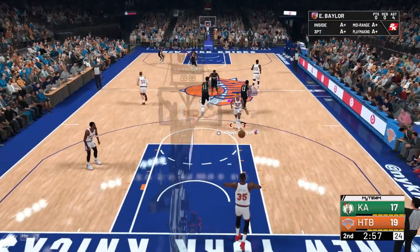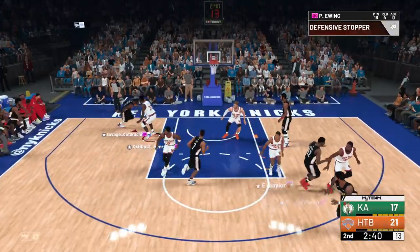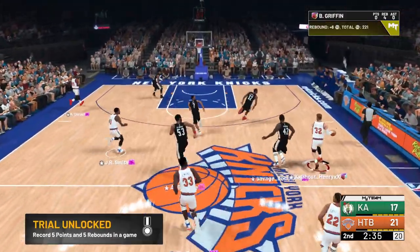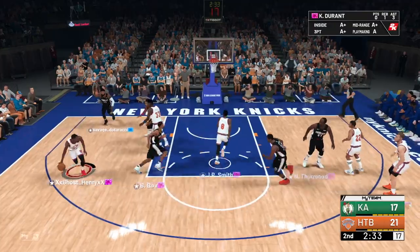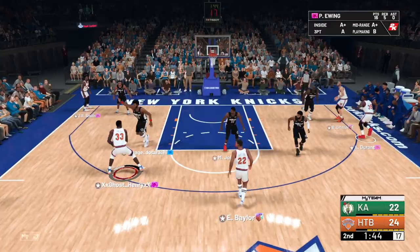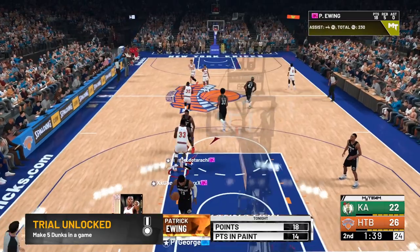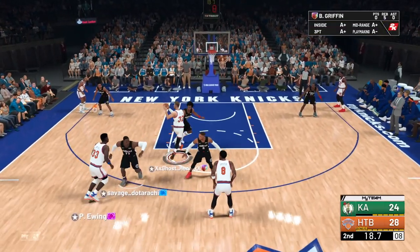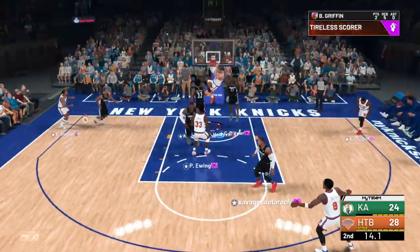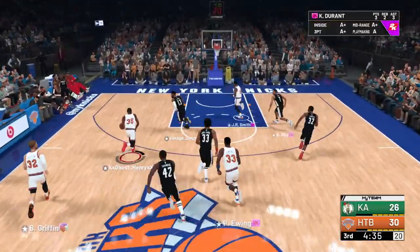Ewing's already down the court — that's what I like most, the speed with this card. Good defense there by Ewing, getting the board. Let's push the pace. JR pump fake to Durant off the dribble — Ewing's wide open, pump fake, not biting, but we're going to the rim, easy dunk. His speed with the ball is actually kind of fast. Move around Blake, cut to the basket — there's no spacing in our offense right now. Back to Ewing, spin, pump fake to Blake, easy dunk. We gotta space the floor a little better.